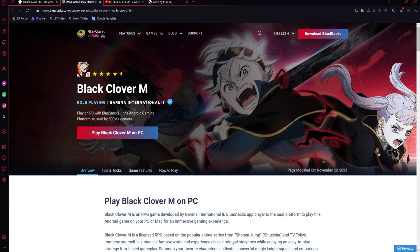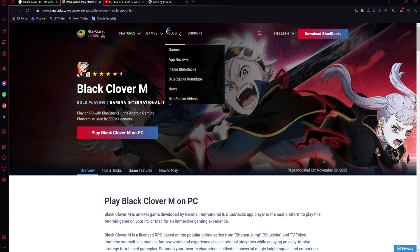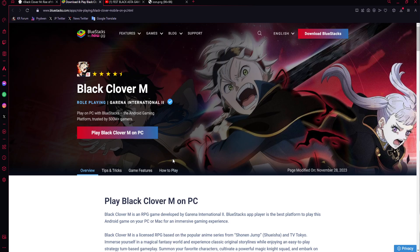To start off, if you want to download it, go to the link in the description — this is going to support me. It's going to be my Bluestacks affiliate link, and I would greatly appreciate it. If you guys want to thank me for all the content I put out and will continue to put out, just download with this link. All you have to do is click the link, then press Play Black Clover M on PC, and you will be able to install Bluestacks.